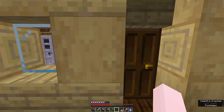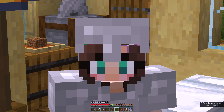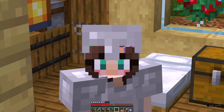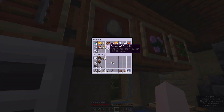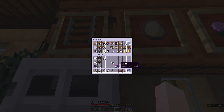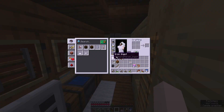So today we are going to go on a bit of an adventure because I really want to find an ocean. I want to try to find a shipwreck so that we can get some moss blocks because apparently they're pretty cool. We are going to bring an axolotl and a lead, because apparently there's a glitch where you put the axolotl on a lead and it acts crazy. Not too sure, but we're going to find out.